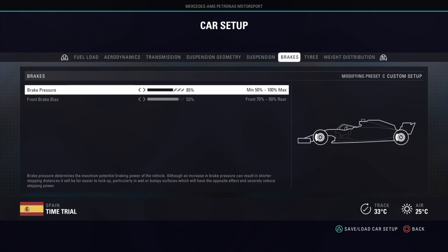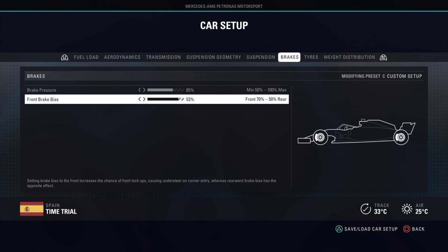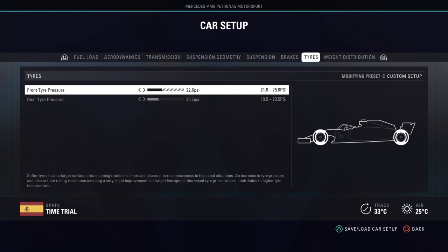Brake pressure and bias are pretty preferential depending on your driving style, as covered earlier in the video. On tyres, lowering tyre pressures will improve tyre temperatures overall. Softer tyres heat up and overheat more easily than harder tyres, so you can push harder on harder tyres. If you're aiming to improve traction and lower tyre temperatures, lowering the pressures is a good way to go about it. For the ballast, usually decrease it by 1 or 2 from what a regular time trial setup would use for that track.